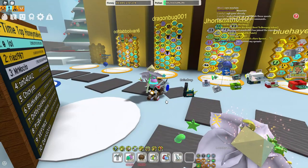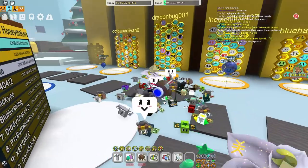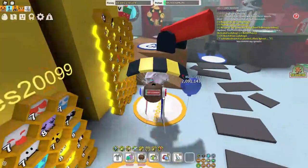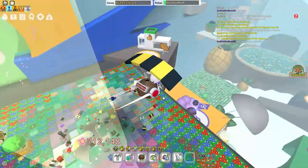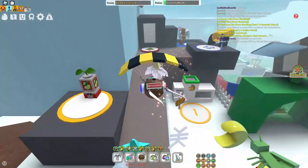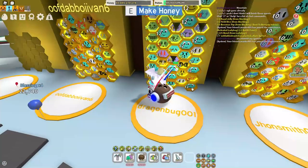The first and most important step of defeating the stump snail is to make sure all your bees are at least level 8, because otherwise you're going to be missing a lot of your shots. Stump snail is level 6, I'm pretty sure, and if your bees are level 8 you'll be hitting like 95% of shots, so make sure your bees are level 8 before you attempt this.